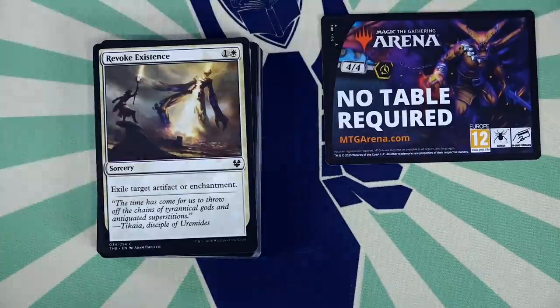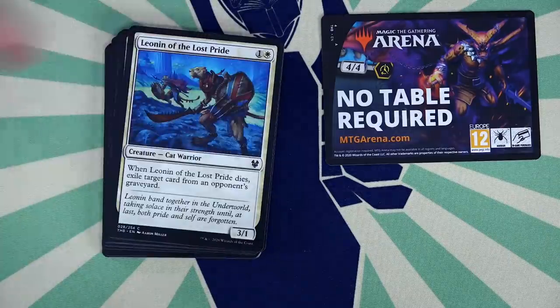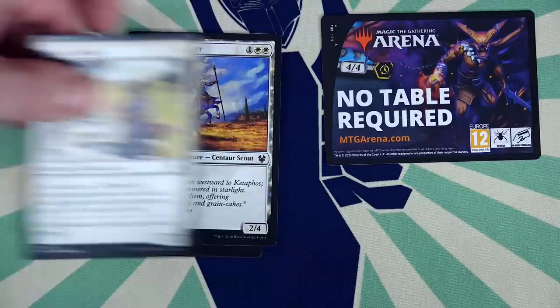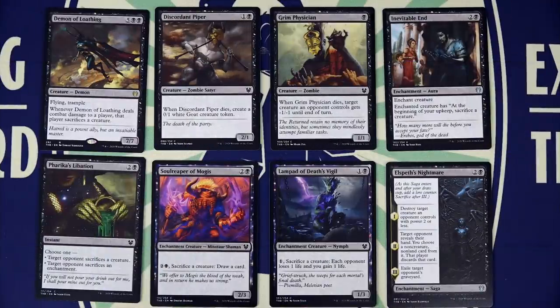Before getting to the exclusive rares possible in these theme boosters, let's go over the distinct qualities that separate them from a regular draft booster pack — namely collation and theme. The number of commons and uncommons is different within each theme booster because they are collated not just by color, but also by theme. The commons and uncommons contained within a theme booster supposedly have some form of shared theme, not only with each other, but with the included rare or mythic. For black, it seemed to be a sacrifice theme, but that's what black does in this set especially, so it's hard to tell.